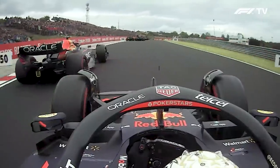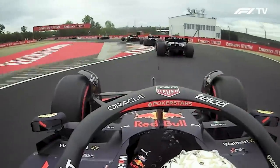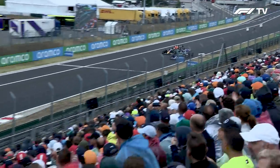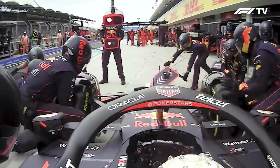Verstappen then passed Sergio Perez on the first lap as well into the chicane — a nice move, Perez compliant, didn't put up a huge fight. He also slid through the Alpines on the soft versus their medium tyre. The soft was a good choice for Red Bull, and it left Max in a pretty decent position by the time they got to the first stops.